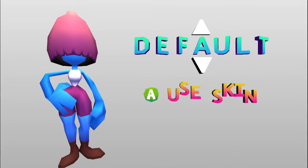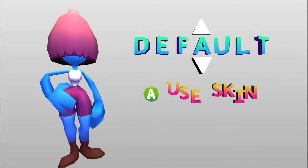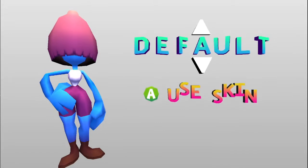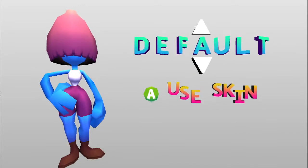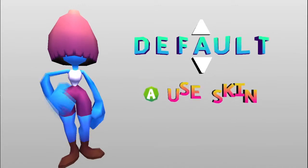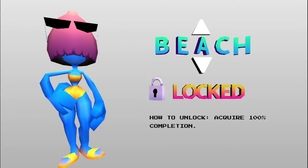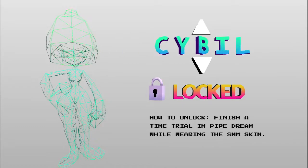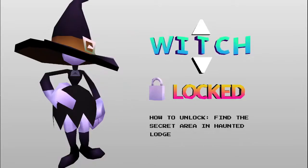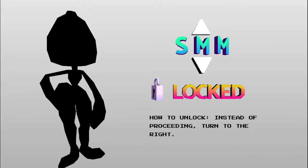Here's something this game does better than Crash 4 did. In Crash 4, I liked the challenge of collecting gems because you could finally feel like something was working. But in this game, you unlock skins not by finding all the collectibles, but by doing specific tasks. And it's pretty neat — I definitely like the concept a bit more.